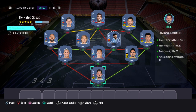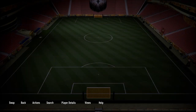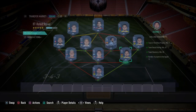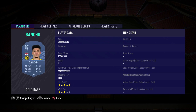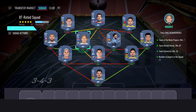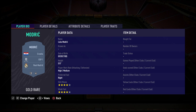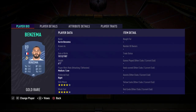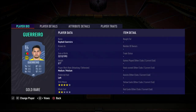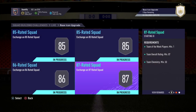We're gonna start with the 87-rated squad. You guys want to get Butland as a goalkeeper, then Navas, center back Jimenez, center back Homos, right mid Sancho, CM Luis Alberto — you're gonna need to buy him two or three times — Modric, Benzema, Courtois, Suarez, and we'll finish off with Guerrero. That's pretty much it for the 87-rated squad.